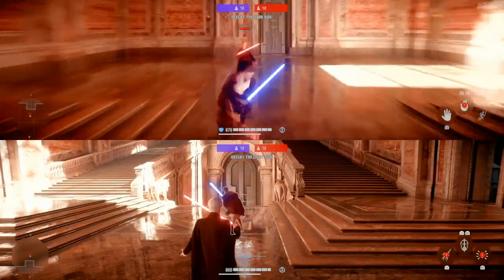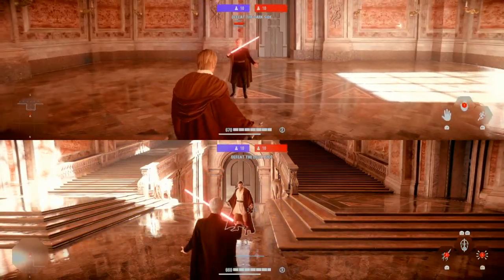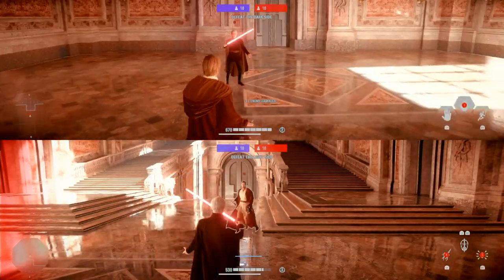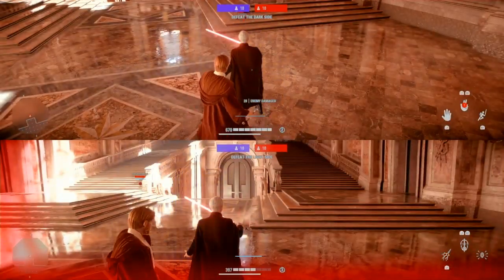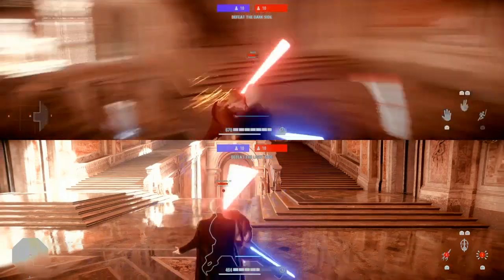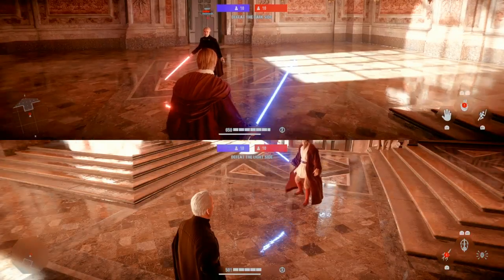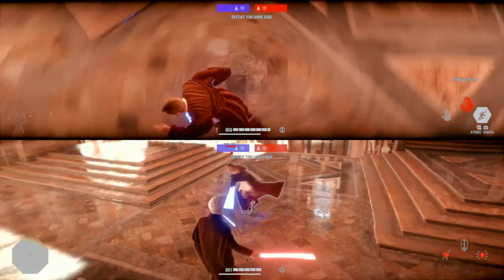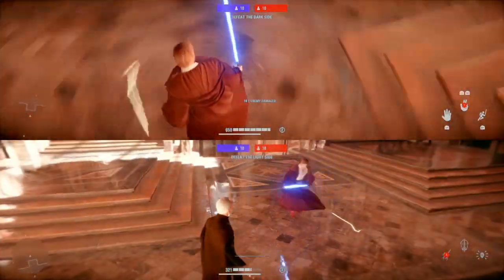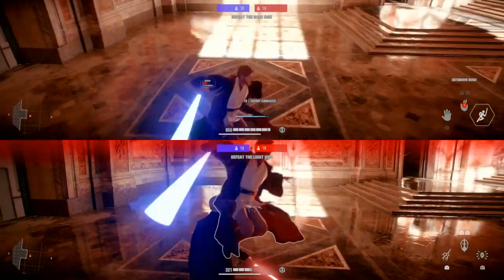Obi-Wan can get enough momentum from a lunge or a dodge to do a hook swing — something only a few characters can do. All you have to do is hold block and then jump immediately after dodging or doing a lunge attack. As mentioned earlier, Obi-Wan Kenobi is completely invulnerable to damage if you're in defensive rush and your enemy is mind tricked. A good combo is to use defensive rush, dodge backwards, lunge, and then go for a hook swing.